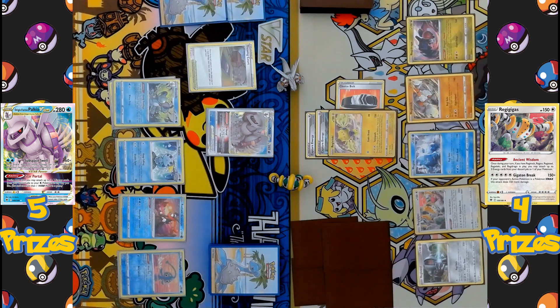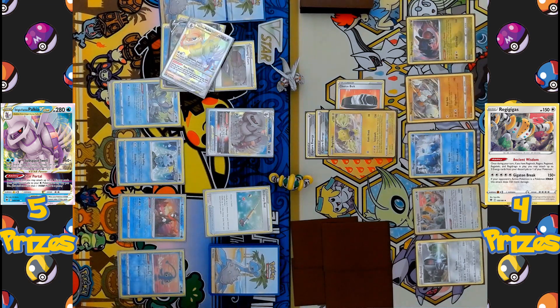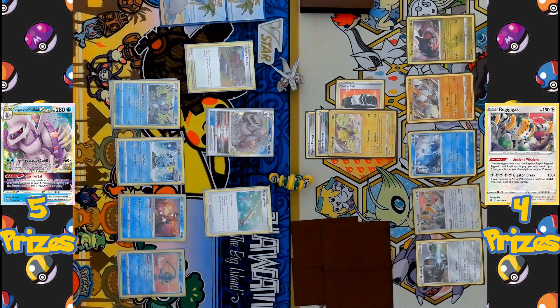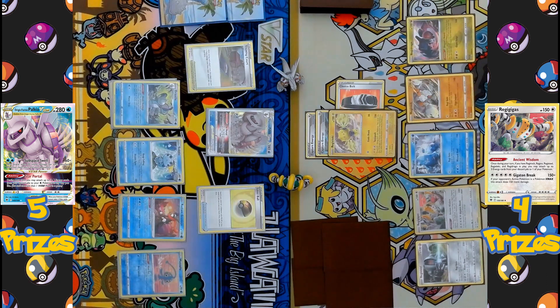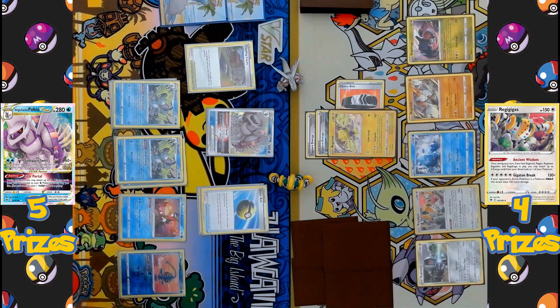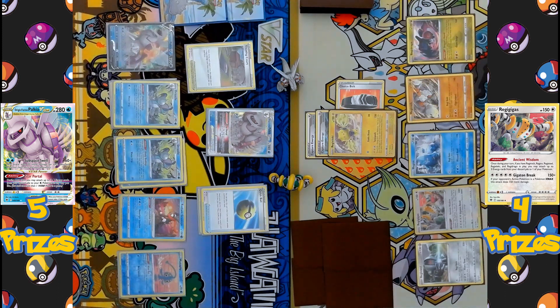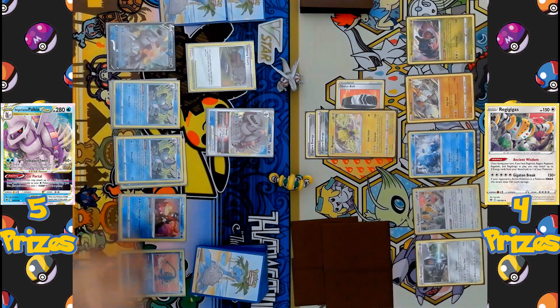Terra Spark also normally hits two of the opponent's benched Pokémon for 40 damage each, but Manaphy's Water Veil ability protects the bench. A new Palkia V-Star comes into the active spot. An Ordinary Rod is played to shuffle the discarded Palkia V, V-Star, and two Water Energies back into the deck. A Level Ball searches the deck for Pokémon with 90 HP or less, bringing a second Drizzile down. It's a parade of Palkia V as Palkia V-Star remains the main attacker with Sub-Space Swell.